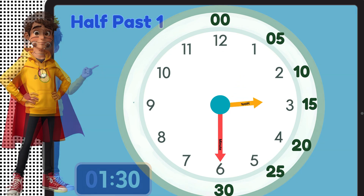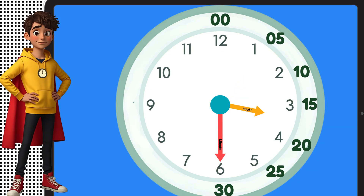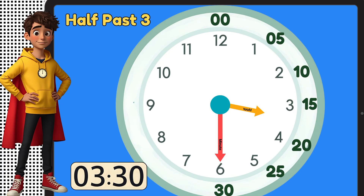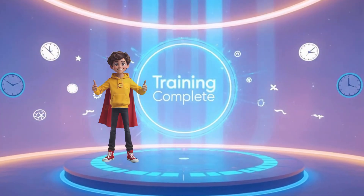Time to read the whole clock. Look at the short hand — it's between 3 and 4. Remember our rule: when it's between 2 numbers, use the smaller one, so that's 3. Now look at the long hand — it points at 6, that's 30 minutes. We say half past 3. Training complete!